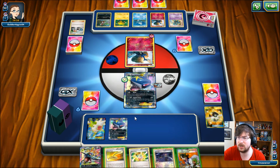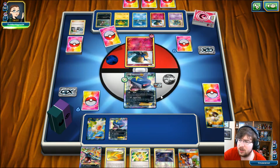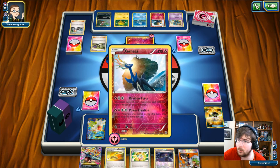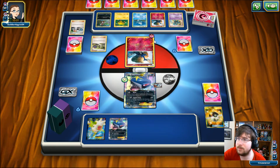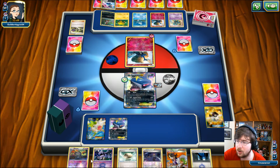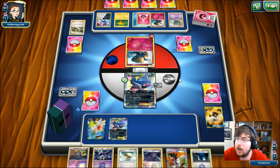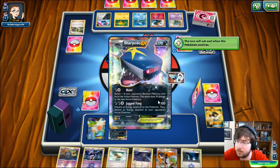We're going to aim for a Shaymin right now. I can't Sycamore because I have a Mega in hand and don't want to discard it, especially if one of mine is prized. This is a bit of a problem — I haven't gotten any energy. My opponent is already on turn two and already has an energy down, with the ability to probably attack this turn if they get a Double Colorless Energy. We're going to be really behind.